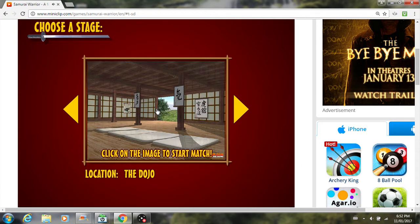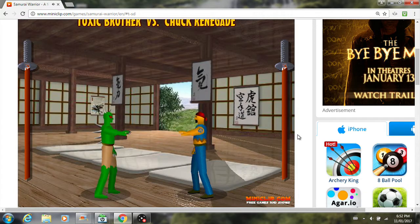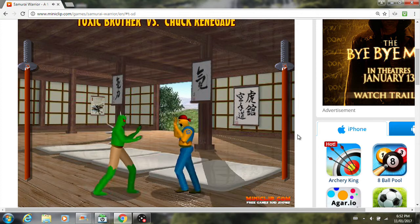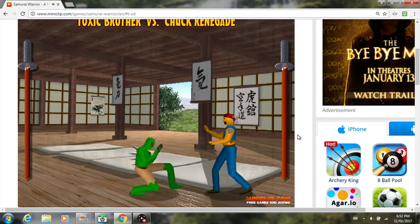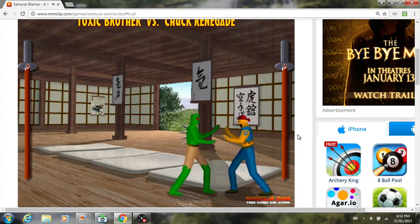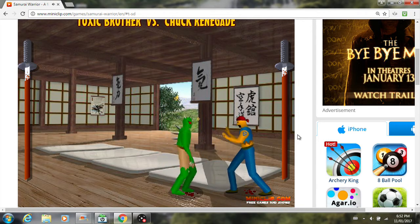So here we go. I'll explain the rules, hopefully I even remember them, because I haven't played this game in a long time. Is it W, A, S, D? No, it's arrow keys. A is to kick like this. S is to punch. And D doesn't seem to do anything.